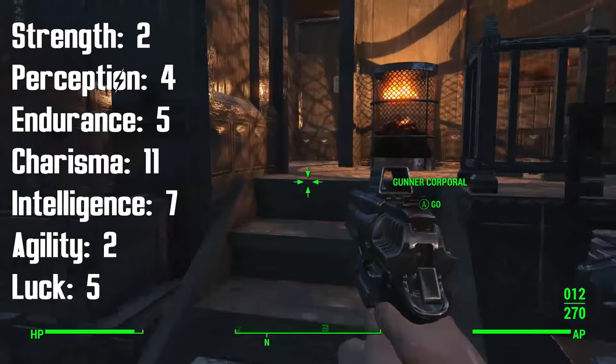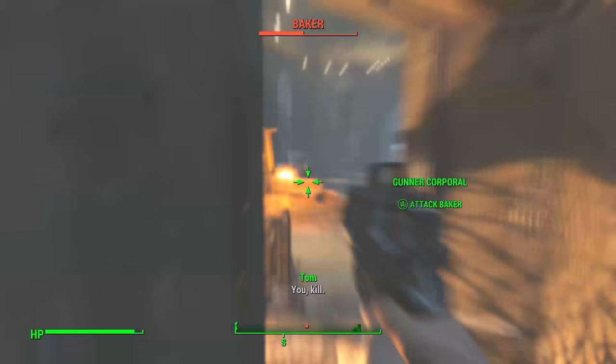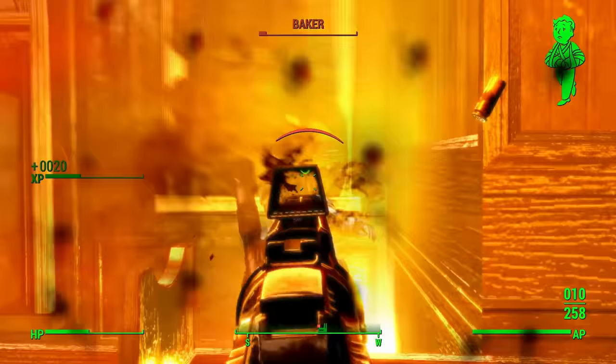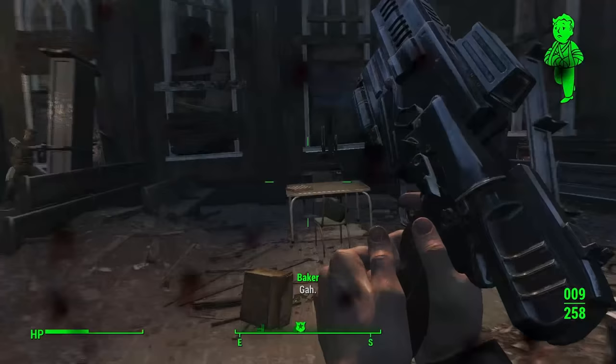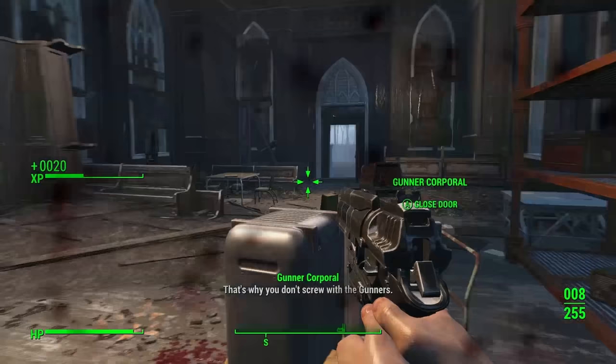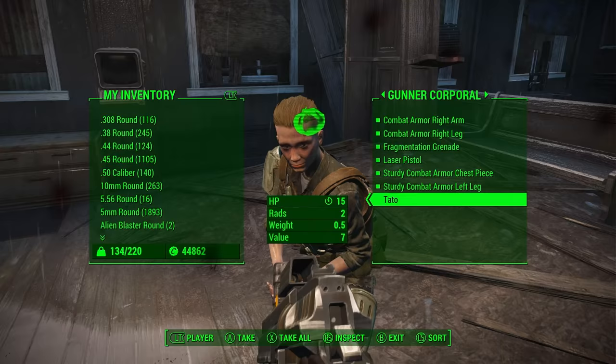The Diplomat will actually have more charisma because of what he wears, so let's talk about gear. So early on in the game you're going to want to get a clean black suit, black rim sunglasses, and a formal hat — you can find or buy these pretty easily around the wasteland, try the clothing shop in Diamond City. This is going to give you a total of plus 4 Charisma which is incredibly handy early on, and it gives the Diplomat a very classy professional feel. You'll be buying and selling at bargain prices, allowing you to save up caps which you can use to buy resources for your settlements.